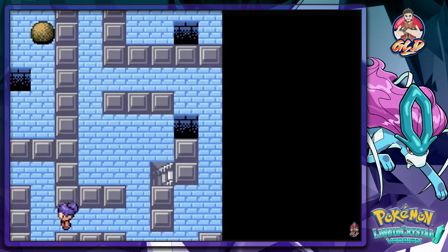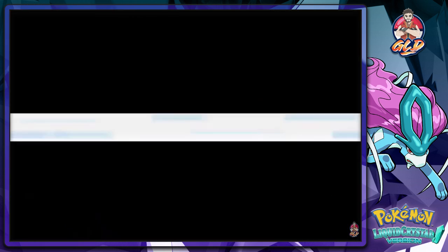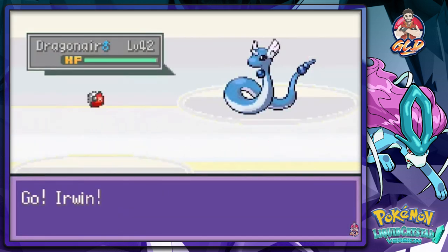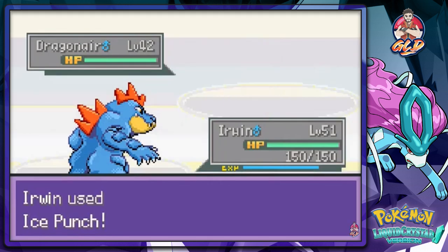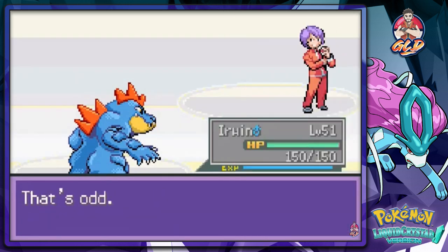There we go and we are in the clear - a clear pathway. Now we're just gonna destroy every single dragon-type we see. Kit Thunder grows to level 30.